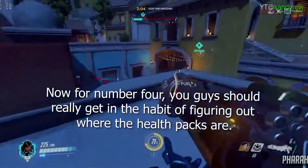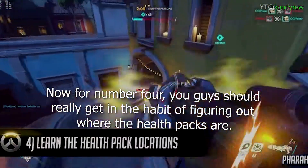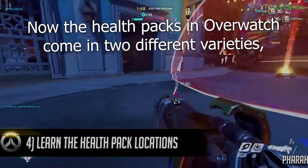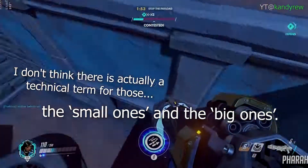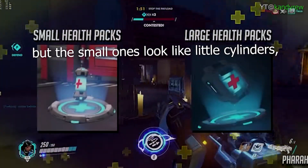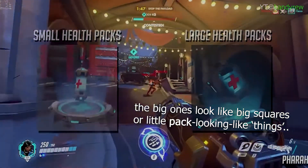For number four, you guys should really get in the habit of figuring out where the health packs are. The health packs in Overwatch come in two different varieties: the small ones and the big ones. I don't think there's actually a technical term for those, but the small ones look like little cylinders, and the big ones look like big squares or a little pack-looking thing.